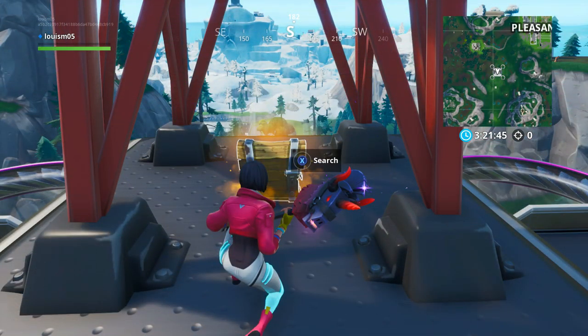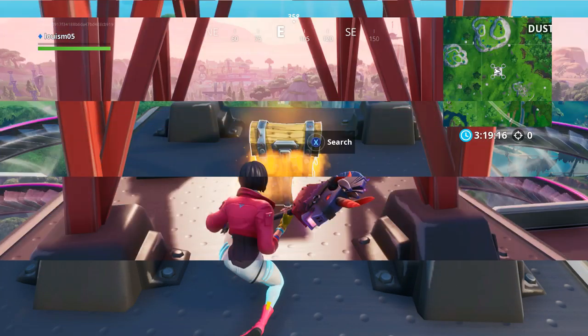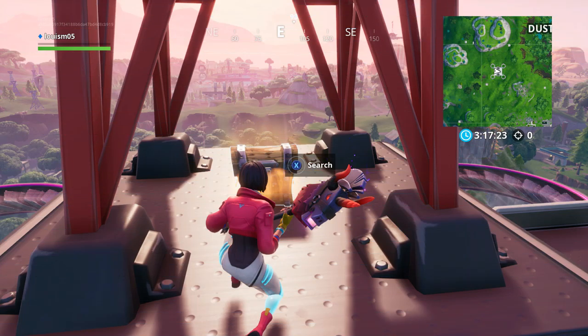The fifth sky platform location is north west of Pleasant Park. The sixth is north west of Lazy Lagoon. The final location needed to complete this challenge is south west of Dusty Divot.